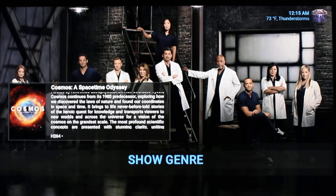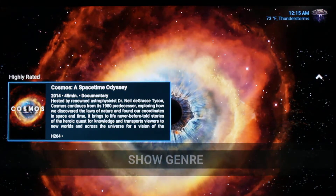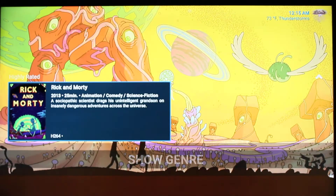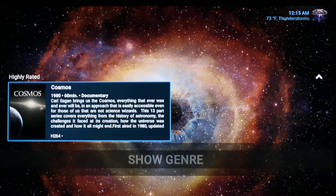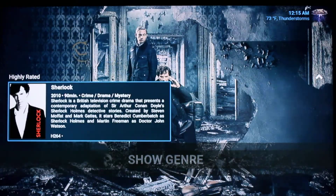Over to the right, we have the Show Genre section. As you can see up top, it scrolls if there's a lot more information to be shown. I'm using the landscape widget here, and this is pulling from the highly rated section out of Exodus. The background changes with the widgets, just like the previous sections.